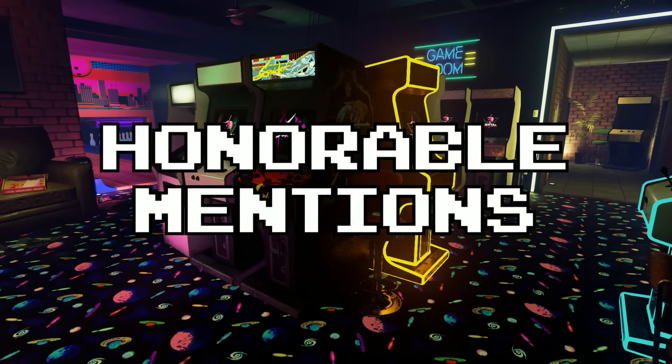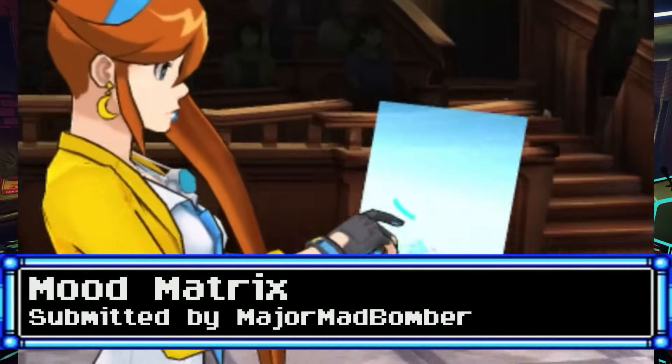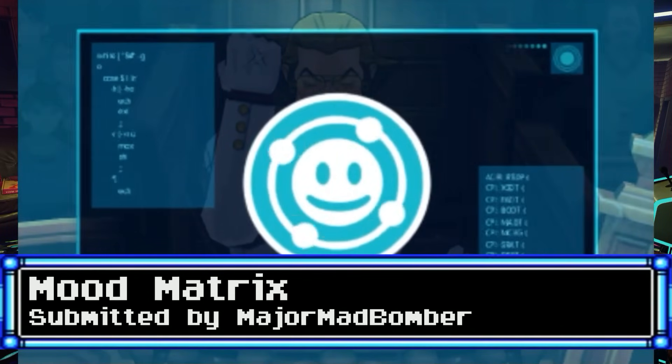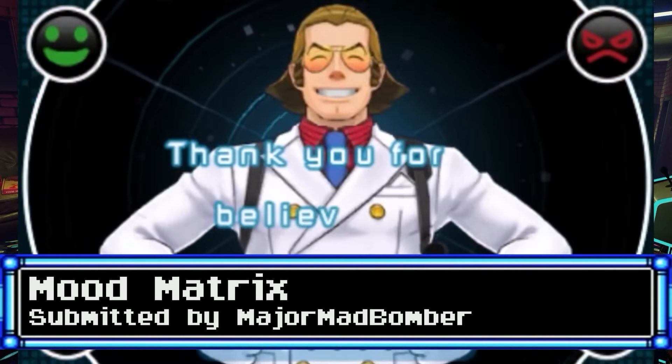And now let's see what the arcade nation has to say with this month's patron picks. My pick would be the Mood Matrix from Dual Destinies — not only does it add a fun new layer to cross-examinations, it even acts as another character for Athena to bounce off of.